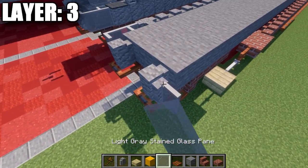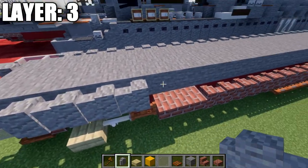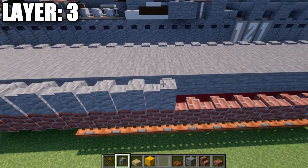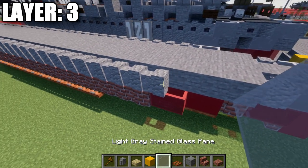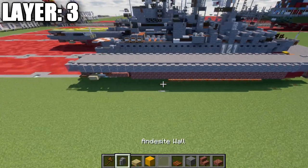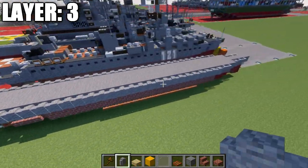We place down a light gray stained glass pane coming off the side, 1 forward, and then 27 more units of andesite walls forward, followed by 2 light gray stained glass panes to finish that off. That right there concludes layer number 3. Taking a look at the top-down view, this is what we should have with that layer complete.